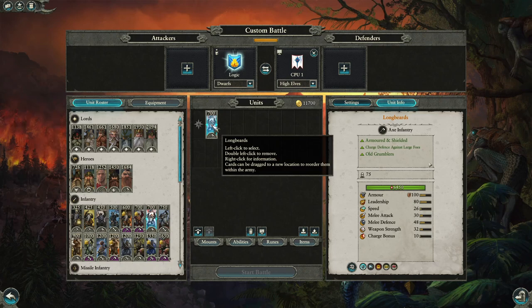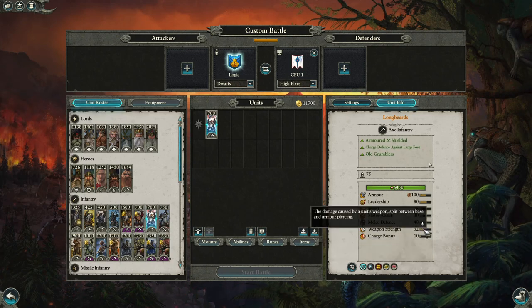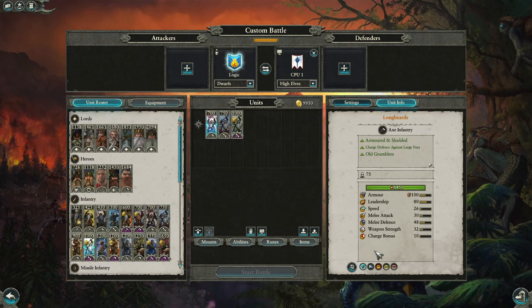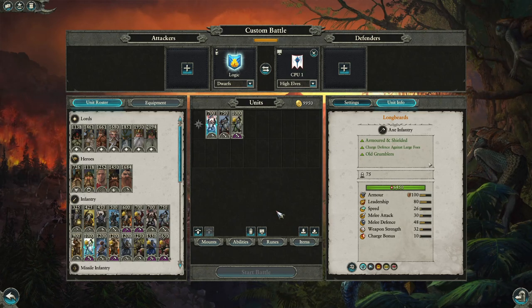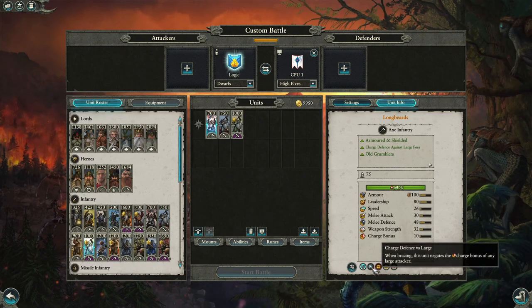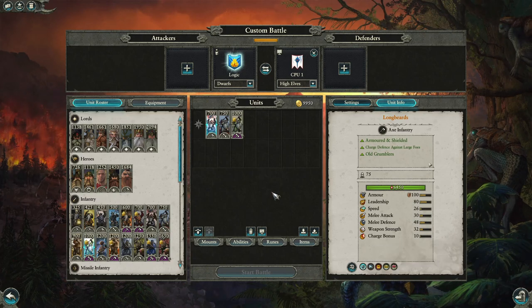Longbeards have Immune to Psychology as base, so fear and terror don't affect them. They also have Expert Charge Defence versus large with base magic resistance — a very, very good unit for the cost. The Grumbling Guard ROR has 90 leadership, Encourage, Immune to Psychology, Expert Charge Defence versus large. They lose the shield but gain Old Grumblers — increasing vigor by 9% in a 40-meter radius, meaning units never go fully exhausted but stay at very tired, maintaining better melee attack rates and leadership. You'll see Grumbling Guard fighting until very few models remain.